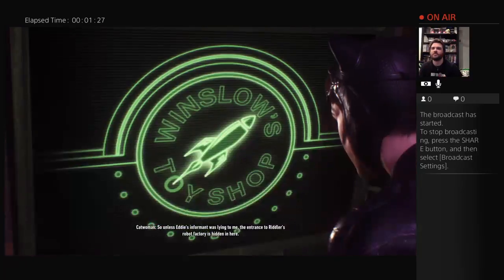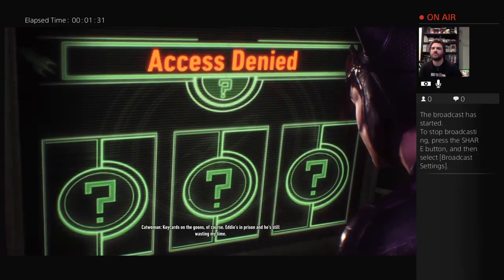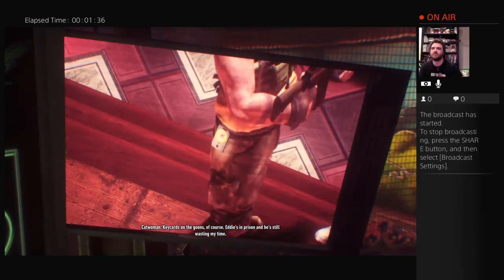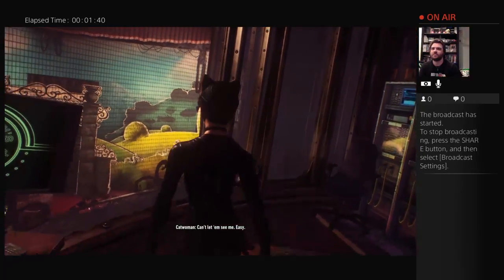The entrance to Riddler's Robot Factory is hidden in here. Key cards on the goons. Of course. Eddie's in prison and he's still wasting my time. Can't let him see me.